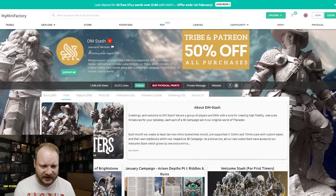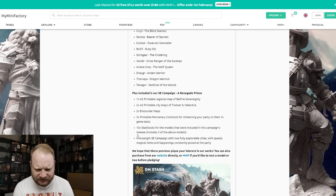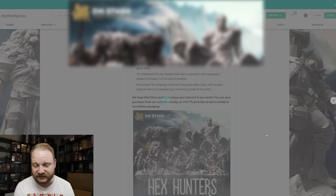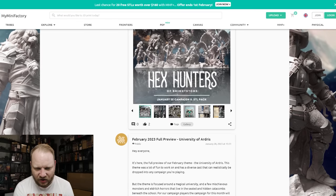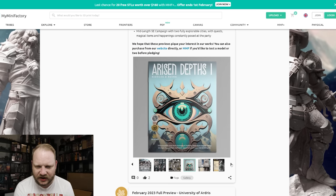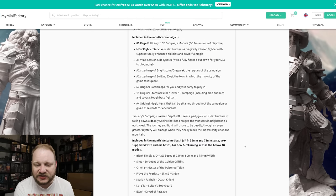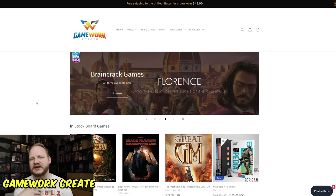And if you don't have a 3D printer and you don't know about DMStash, they do some fantastic stuff. Let's go and take a quick look at this — I'll link down below. They kind of go over a lot of what's in there, and as you can see, just some huge quality stuff. Here is a better picture — you can get a sense of what you're getting here. Hex Hunters of Brightstone is a January 5e campaign they're doing. They have all the different images — riddles, stat blocks, and all sorts of stuff. If you don't want to print them or you can't, then you want to go to Gamework Create, and they can print it for you.